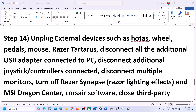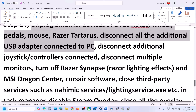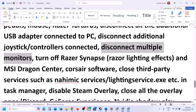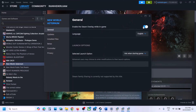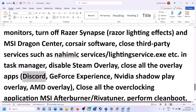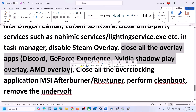The next step is to unplug all external devices you're not using — such as wheel pedals, USB adapters, or extra controllers. Also disconnect multiple monitors and try launching on a single monitor. Close any third-party services or applications running in the background. Disable Steam overlay by going to Steam, right-clicking the game, selecting Properties, and turning off 'Enable the Steam overlay while in-game'.